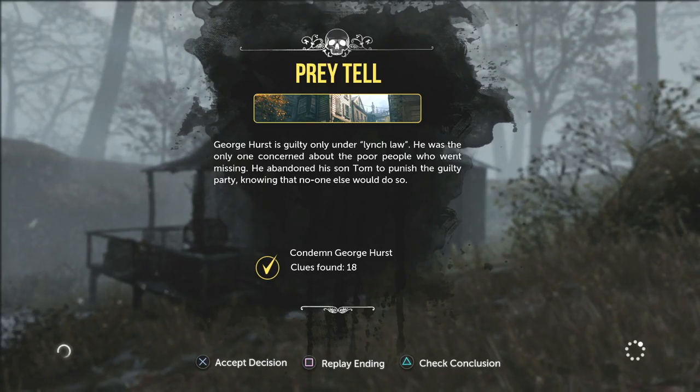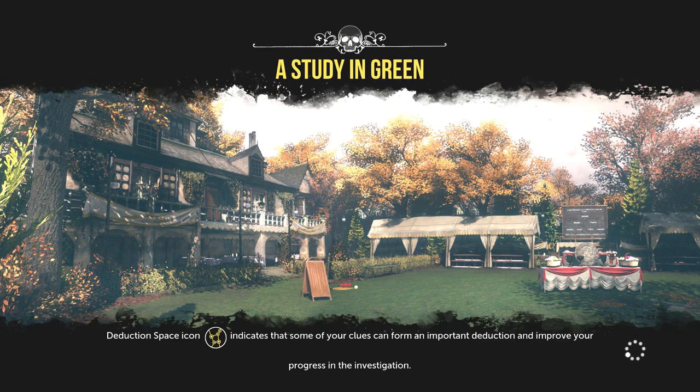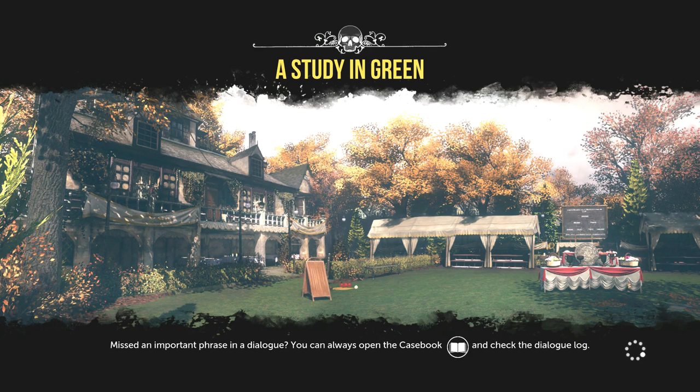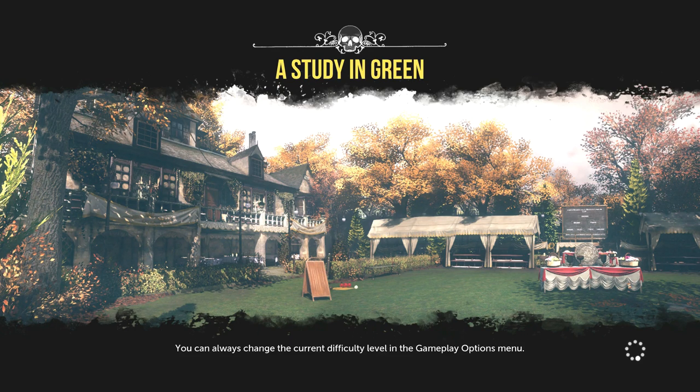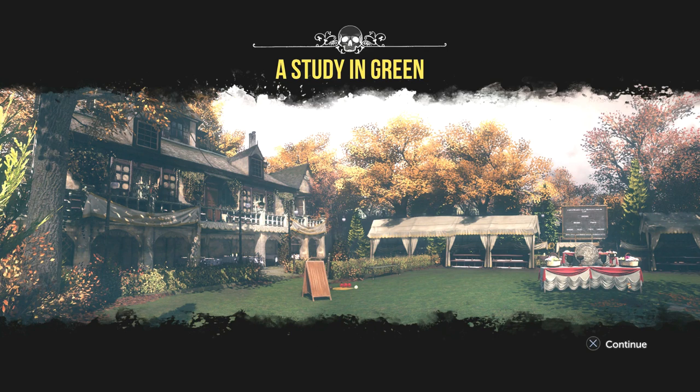Well guys, that was the end of the first chapter — Pray Tell. We've condemned George Hurst. I don't know if that was the right decision — let me know in the comments what you think, what your decision was, who you think I should have punished, who you think was guilty, if you think there was more to it. I know there are quite a few possible endings. The second case is called A Study in Green — from the image it looks like a wedding party or garden party or something. We're gonna see what that's about next video. Thank you very much for watching guys, and I'll see you next time.